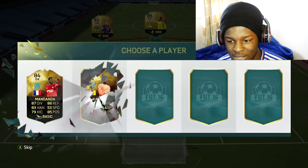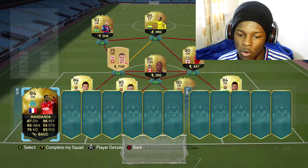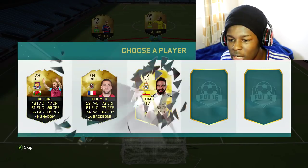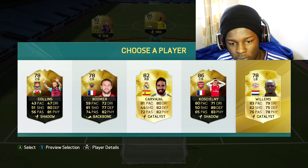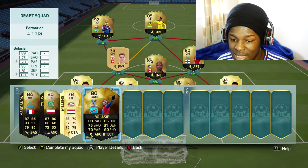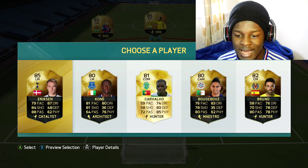Moving on to the bench now. For the keeper spot, the fastest would have to be Mandanda with 87 diving — if I was going off speed it would still be Mandanda, so we're picking him. Next position — we've got Ribos, never heard of the guy, but he wins that selection. Next, looking for a team of the year player — it looks like Willems with 83 pace. After that we get an orange card but the fastest is Balasie — I would definitely take that, doesn't hurt to have a Balasie in the team.